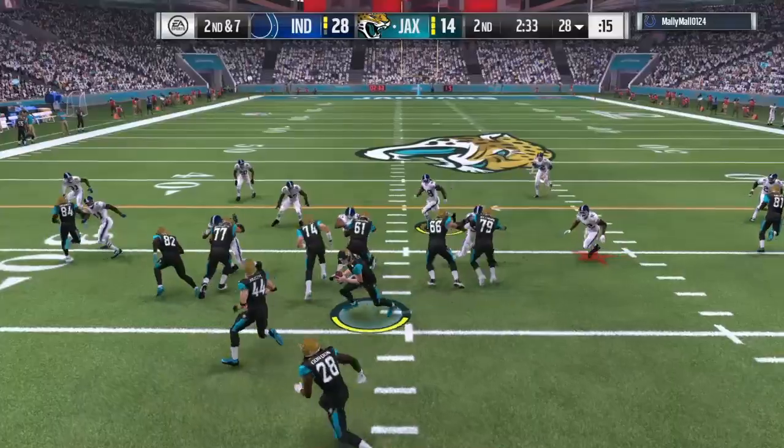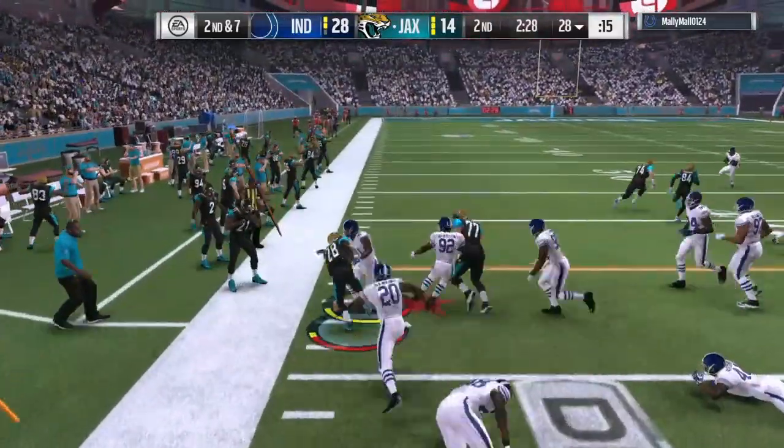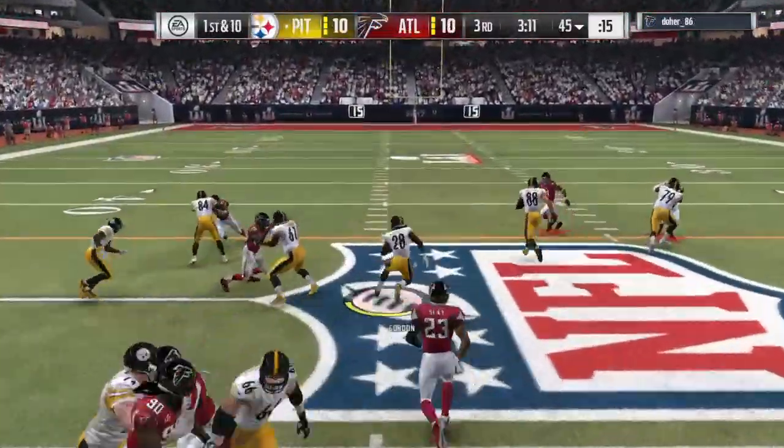This play right here was ridiculous with the stiff arm. First he breaks a tackle, then stiff arms Bud Dupree, then stiff arms number 92 — I have no idea who that is, but that was impressive.